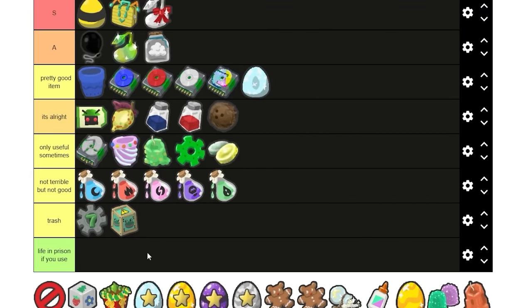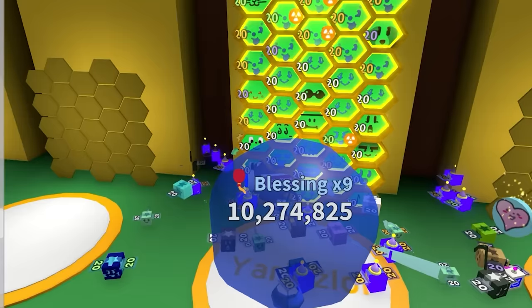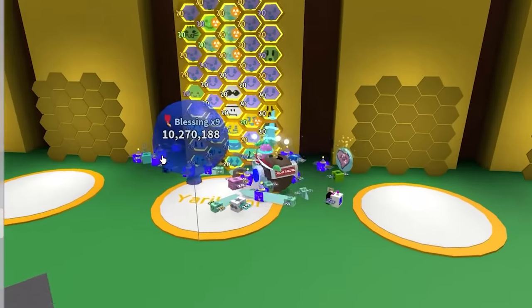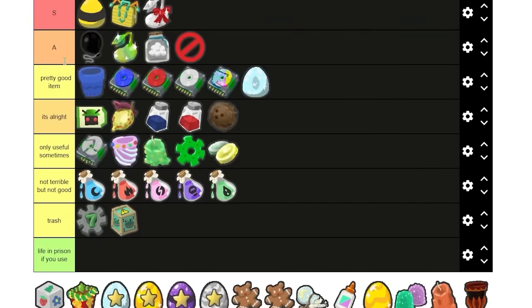Enzymes — only useful sometimes. The Extinction — A tier for usefulness. A long time ago, when Beastworm first came out, the only way you could get a new bee is by evicting a bee. So back then it's pretty useful — A tier for nostalgia. Tell me in the comments if you remember using these.